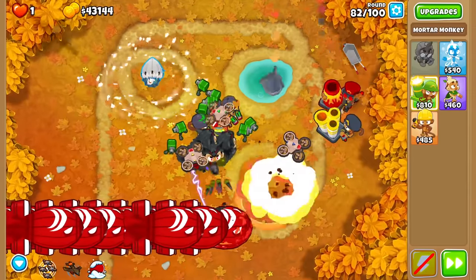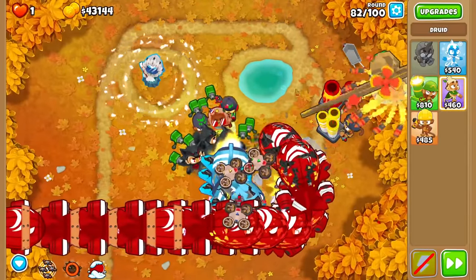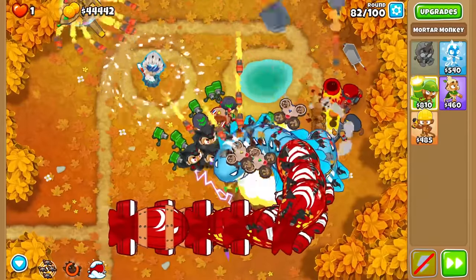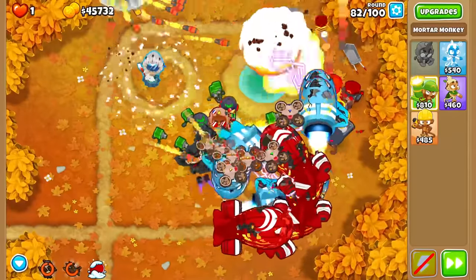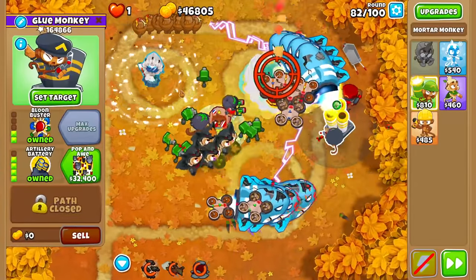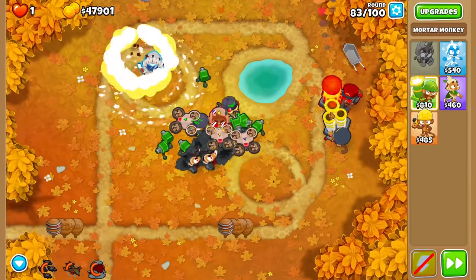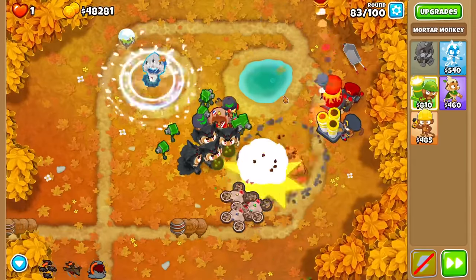One more round and I think we're going to be able to get our Blue Incineration — or if we really want to, Avatar of Wrath. I think Blue Incineration is going to be better. We're going to pop our ability, do at least a little micro. Let's move our Artillery Battery back just a little bit. We've got one more Ice Tower ability left — going to blow it. A bunch of ceramics in the backpack get frozen and slowly popped.